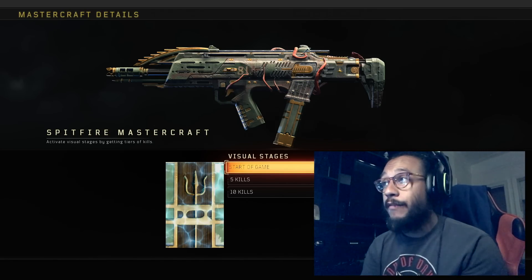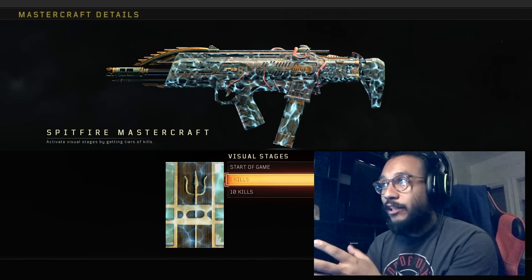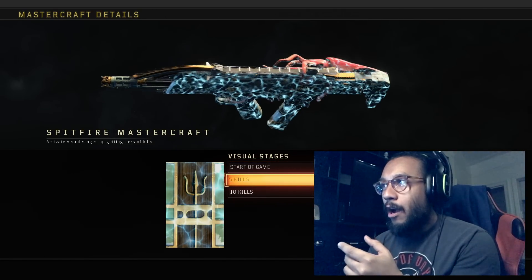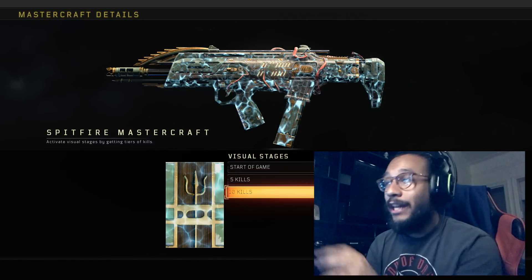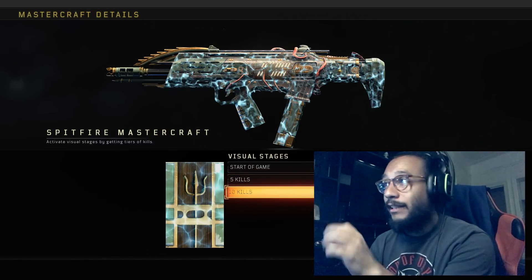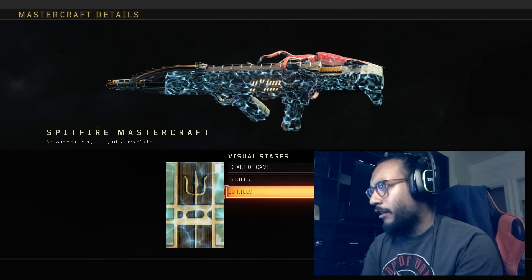Here are the visual stages for this Mastercraft camo. At the start of the game it looks like a really cool variant. Five kills in, you get a glowing substance going around the weapon and the squid on the side kind of seems to move a little bit. At 10 kills you get more animation — more lights glowing and blinking within the gun.